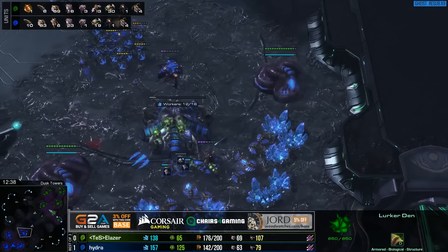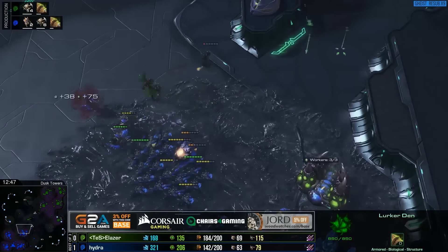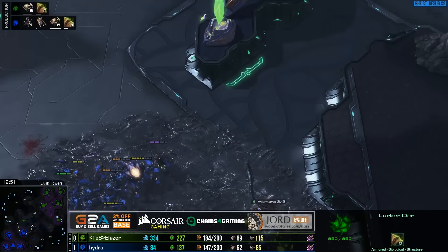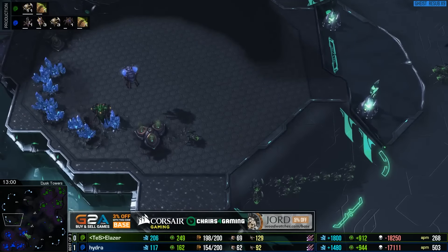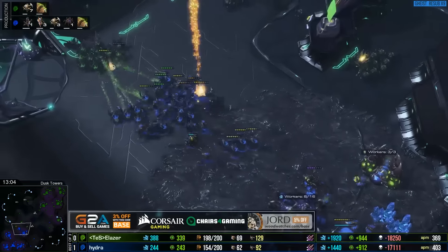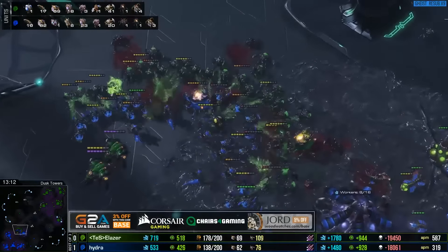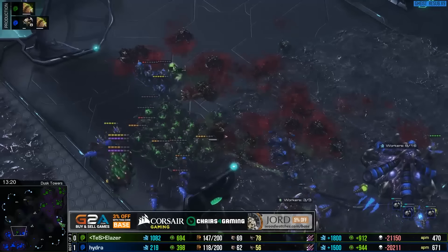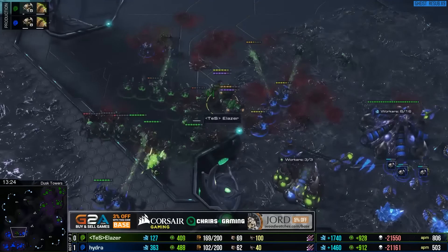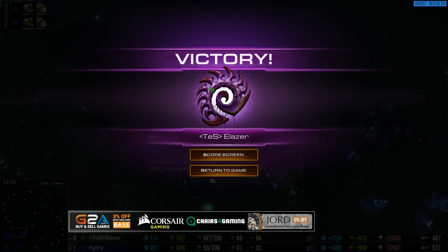Hydra is only on four bases, which makes eLaser feel a lot better about his position. Hydra is down supply by a pretty significant amount - not because of eggs morphing or anything, it's 47 roaches to 24. Big concave from eLaser - lurkers trying to burrow but taken out immediately. I think eLaser is going to tie up this series. He took that lead out of the first engagement and Hydra was unable to bring it back, although he got close at some points. If lurkers ever got to eight or ten he probably could have secured four bases but only three or four - GG.